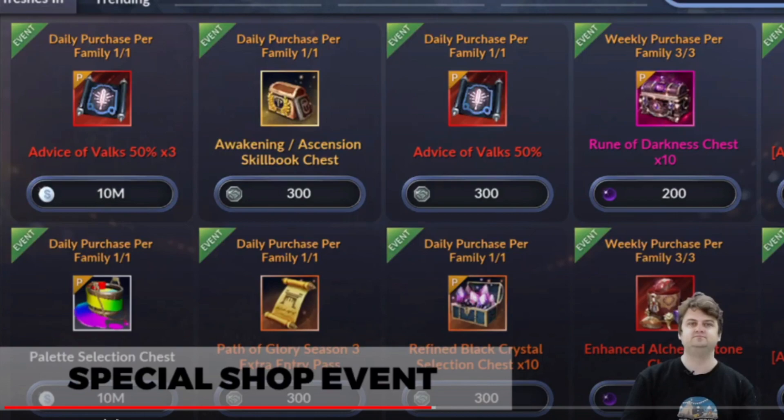Three times per week — that means 30 chests, 600 black pearl, and also sushi for new players. These two items I have no idea about — we're gonna check it later. Looks like accessory or something.